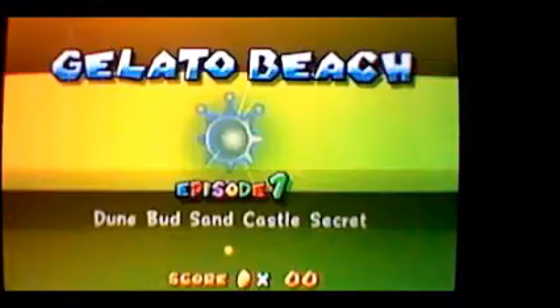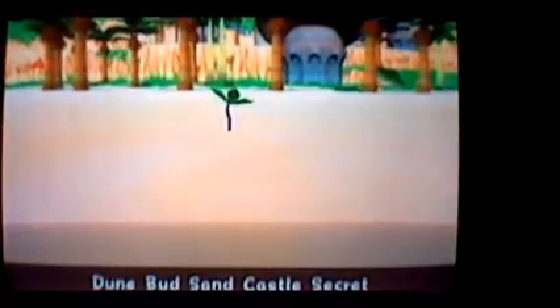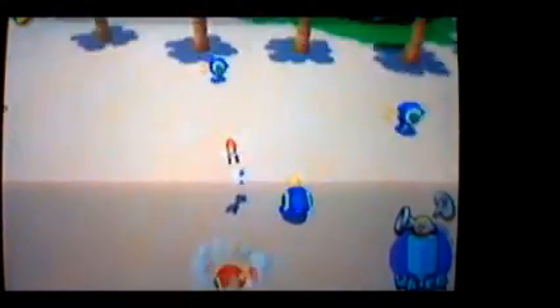Let's head off into Gelato Beach. Gelato means ice cream in Italian, so it's like ice cream beach, which is kind of neat. Episode 1: Dude Bud Sandcastle Secret. We're already starting out with a secret mission, which is kind of odd, but I think it's the only one that does that. These are cataquacks — if you get near them they'll fling you up in the air. The blue ones won't hurt you but the red ones will.